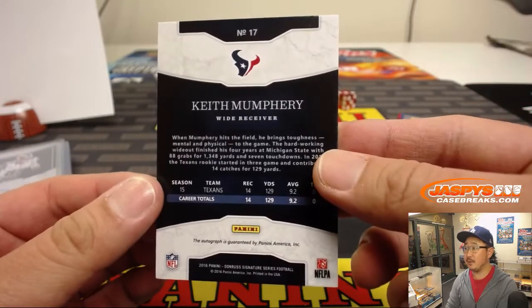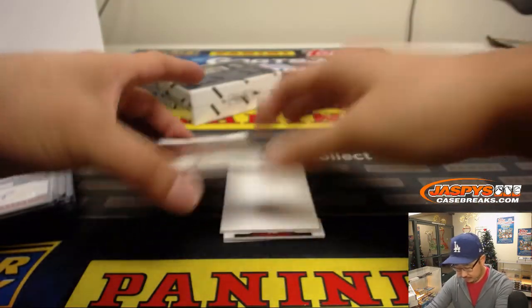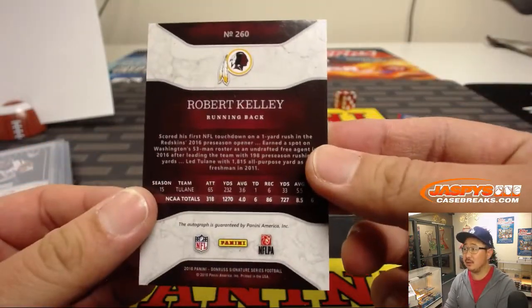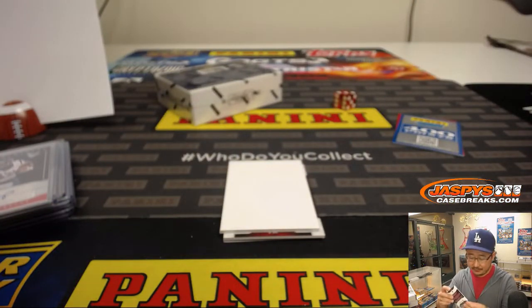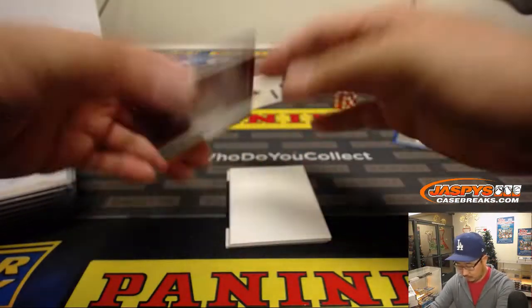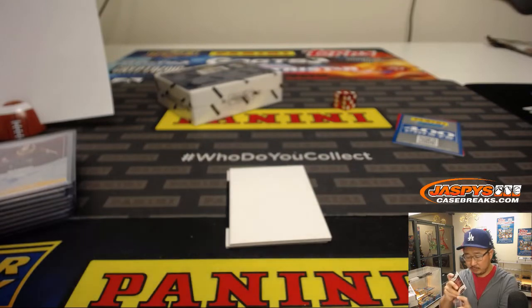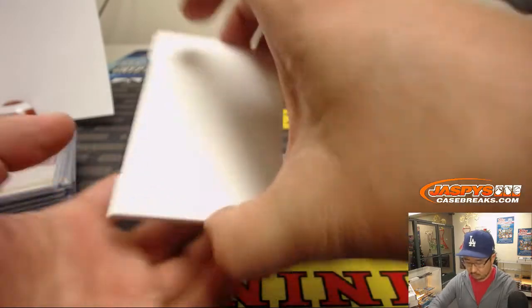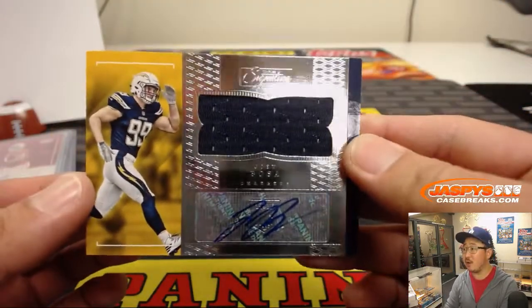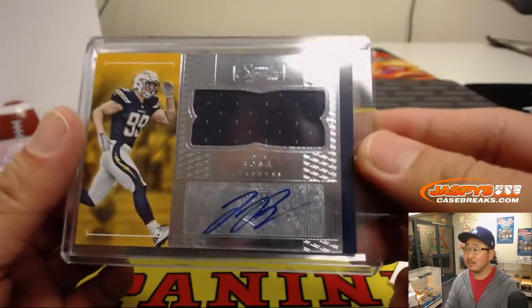Keith Mumphrey — going to the Texans, AFC South — J-Mac. Got Robert Kelly — Redskins, NFC East — that'll go to Derek. 41 out of 50, Eric Armstead — Niners, NFC West — Aaron Kreger, last spot mojo. And nice jersey auto — Joey Bosa, AFC West — Nancy with the AFC West. Pretty strong right there.